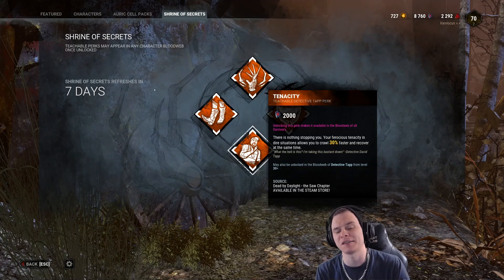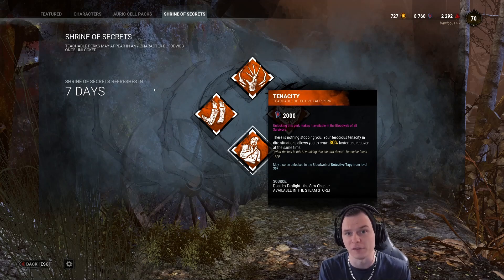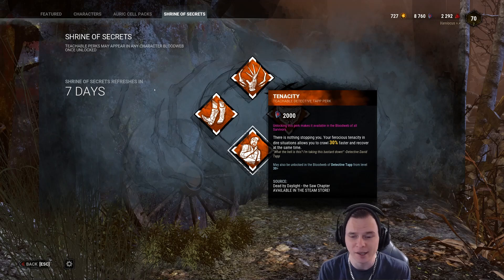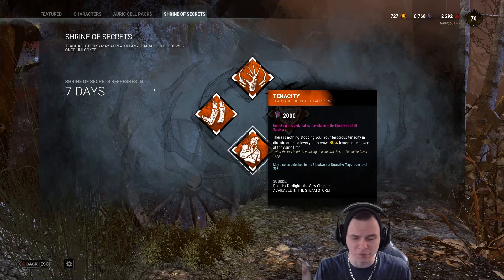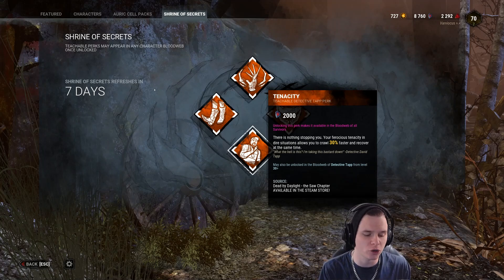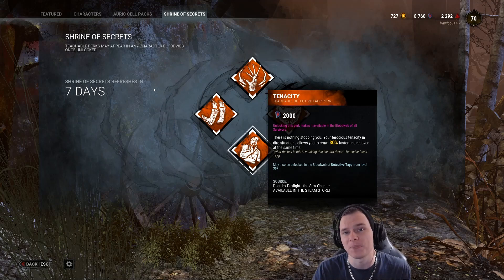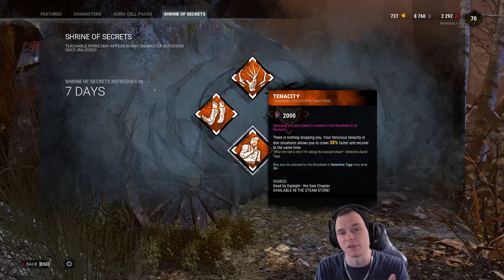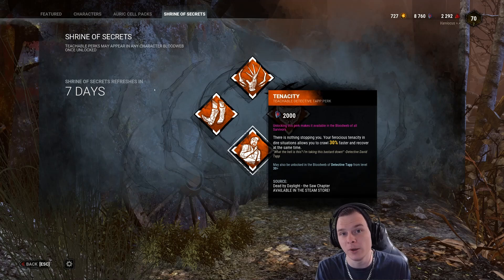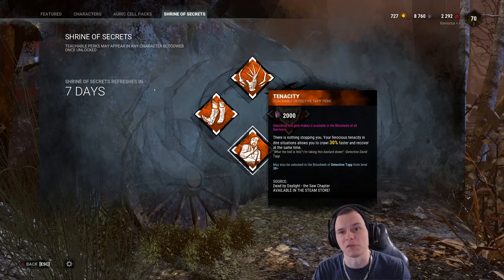Moving on to Tenacity. Tenacity allows you to recover 30, 40, and 50% faster while also crawling 30, 40, and 50% faster on the ground. It's also going to allow you to recover and crawl at the same time. So if a killer downs you and then goes to break a pallet, kick a generator, or chase somebody else, you can crawl away 50% quicker and recover. However, it's not going to allow you to recover from dying state like Unbreakable - it'll let you recover up to about the 90% area, and then you're going to need help from a teammate.